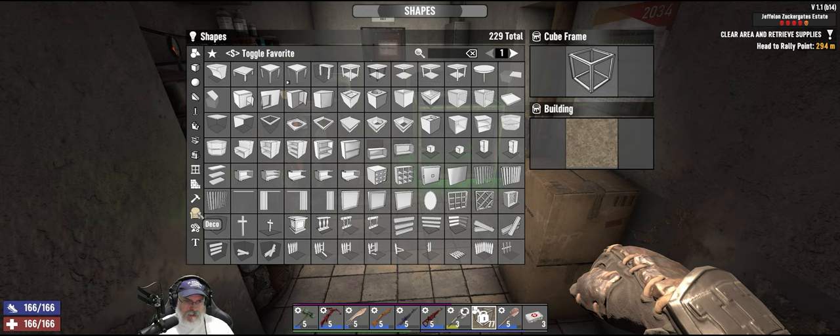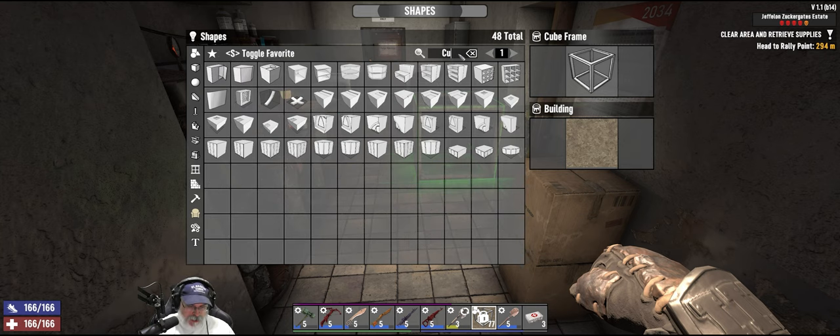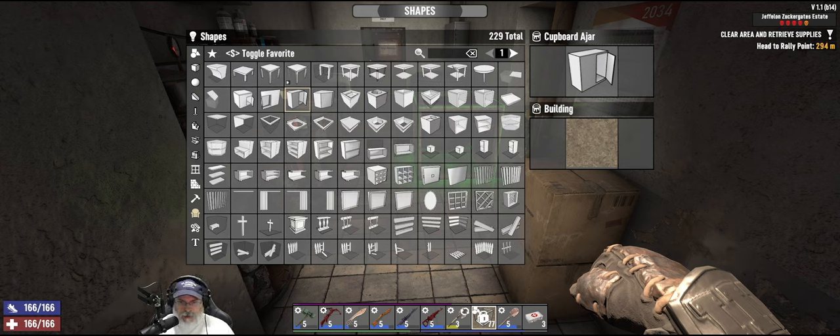Let's go to deco. Okay, it looks like we can maybe make cabinets. Let me filter — cabinet ajar, cabinet broken door. Is it called cupboard instead? Cupboard ajar, cupboard corner — but I don't want cupboard ajar, I want an actual working cupboard. We might have to spawn that in from the creative menu.